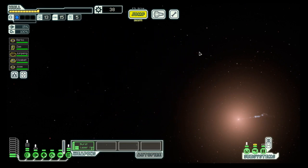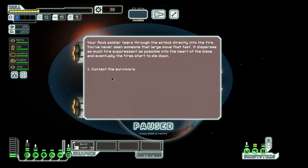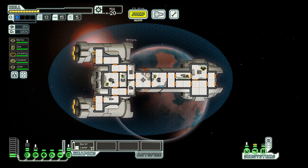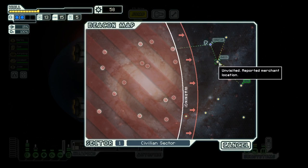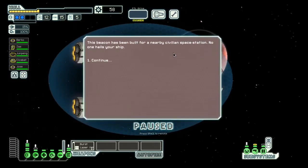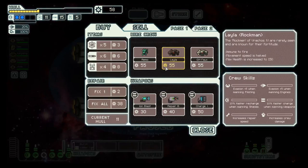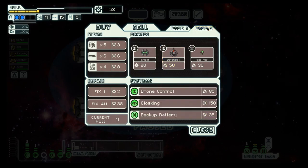I think now is the time to get our second shield. Now we have a blue option for our rock crew member. Fire! And we get an augment — not really a good one, but we can sell that. And we have a store here, but let's go here first. I think we can still make the store. Beautiful.